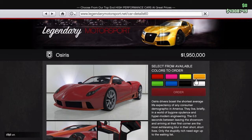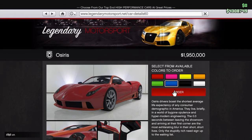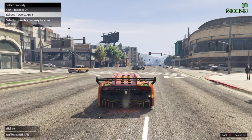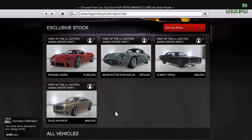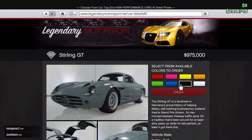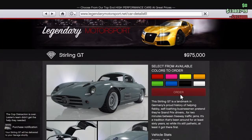This vehicle right here is about two million dollars and I'm going to order it in a blue color and have it delivered to my garage. The next car I'm going to buy is the Benefactor Sterling because it looks completely amazing. I'm also considering the Windsor eventually if I have enough money. The Albany Virgo I don't think I'm going to purchase — we already have plenty of muscle cars and it looks pretty standard. I'll order the Sterling in white and have it delivered.